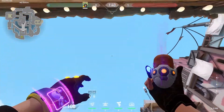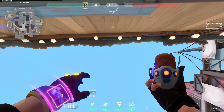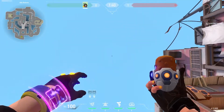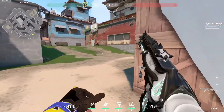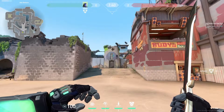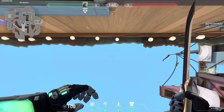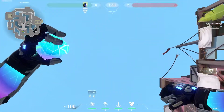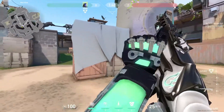But that's not all — this lineup trick does not only work for Viper, but also works for Killjoy's nano swarms. And like I've said in a past video, any Killjoy lineup also works for KO. So the three agents that can do this would be Viper, Killjoy, and KO. Good luck on those improvised post-plant lineups.